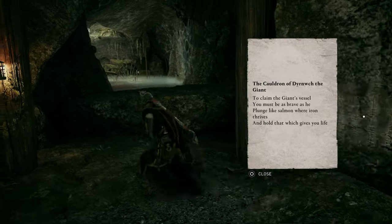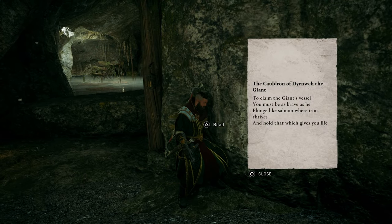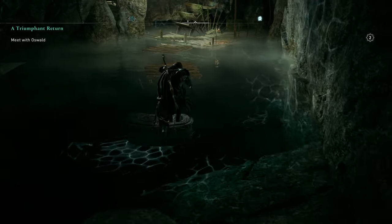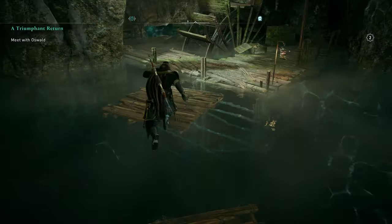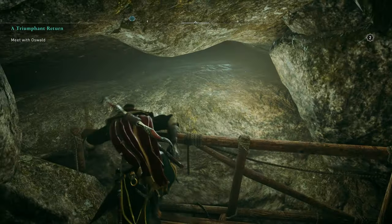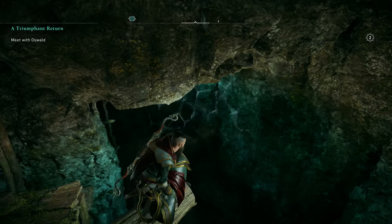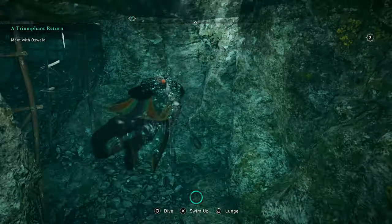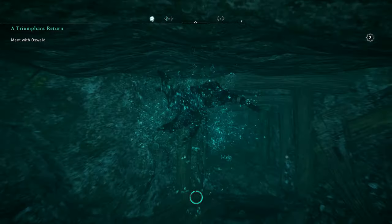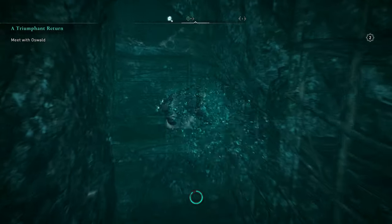If you want to know what the idea of this one is, read the note. This one requires you to swim through chambers — there are quite a few. Jump across these, then dive down. I was checking whether to go up, but jump in here. There are quite a few chambers, so make sure you're using your lunge whenever you can, otherwise you may run out of oxygen.